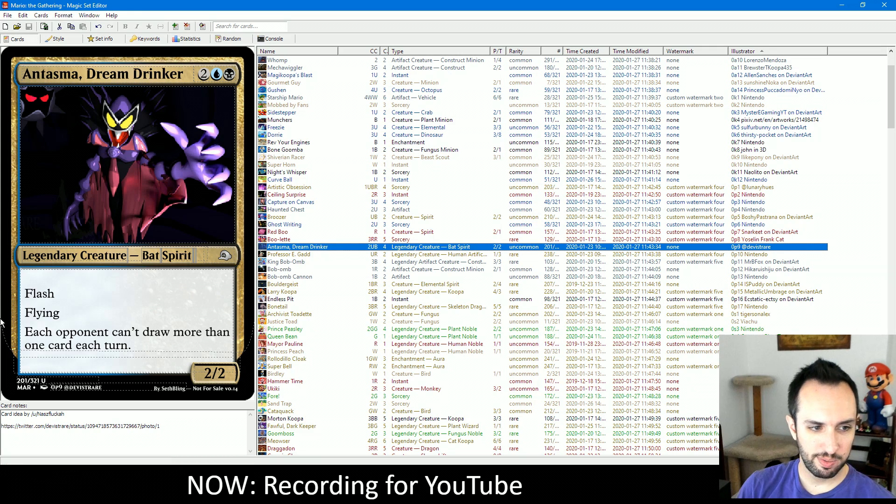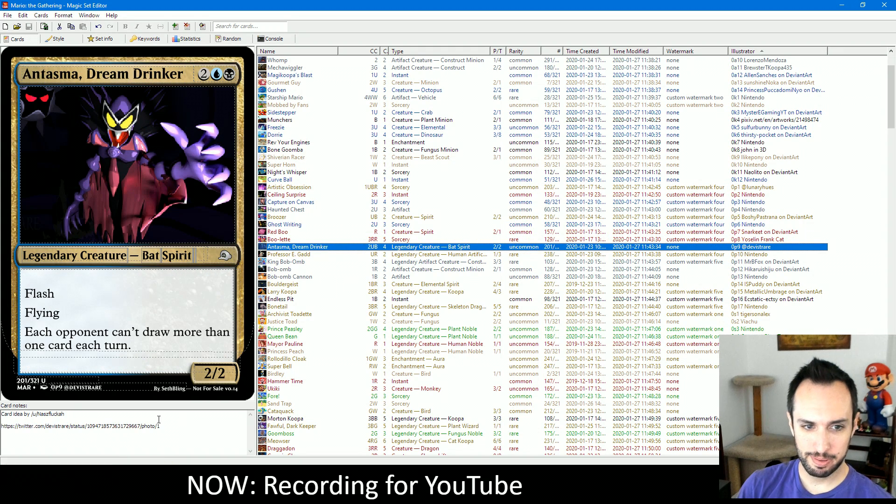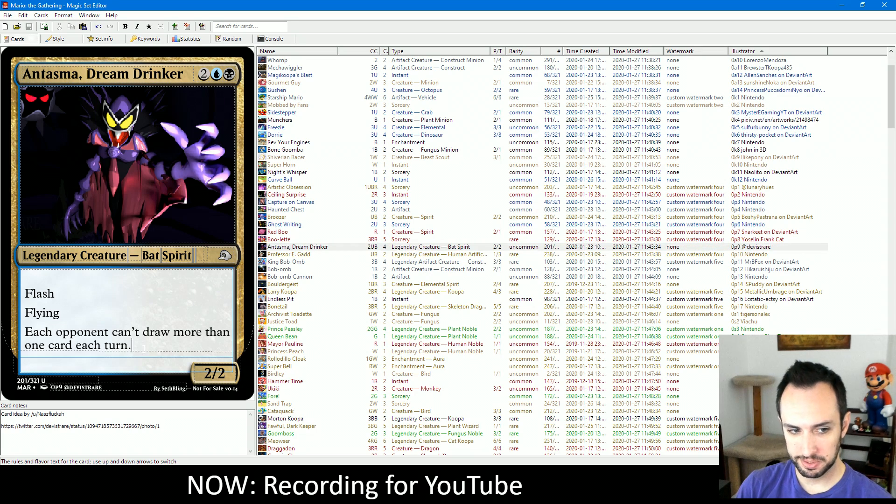Antasma Dream Drinker — suggested by Nezfluka on the subreddit or on stream. He's got Flash and Flying. Each opponent can't draw more than 1 card each turn, and again we see the blue-black power-2 theme. This combos really well with Boulette: you play this card and you play Boulette — each player discards their hand and draws 7 cards, except your opponent can't draw more than 1 card each turn. So they draw 1 card and you draw 7 cards. A very powerful one-sided combo — I expect to see this played quite a bit in draft. You can also play this in response to your opponent's draw spell to prevent them from drawing a bunch of cards.